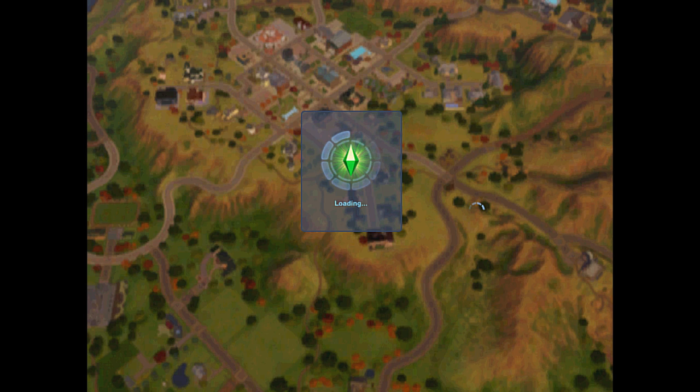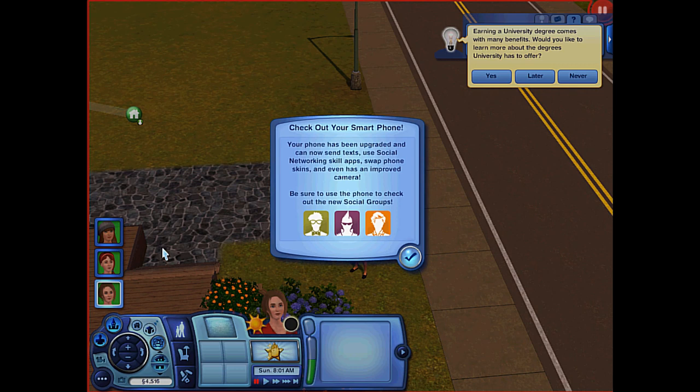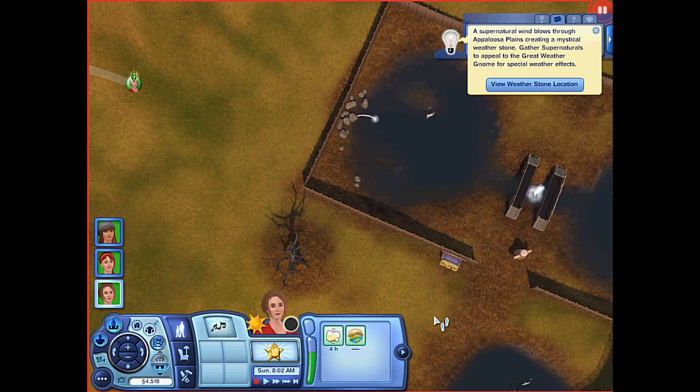I'm very excited for this Let's Play. And today I'm going to be uploading two parts, just because I want to, and I think it'd be fun to get my channel started. The first thing that pops up says: check out your smartphone. Your phone has been upgraded and can now send texts, use social networking, scale apps, swap phone skins, and even has an improved camera. Be sure to use the new phone to check out the new social groups.